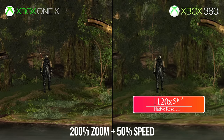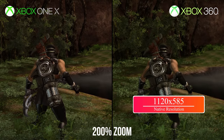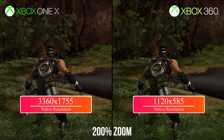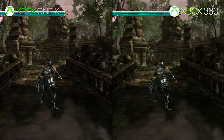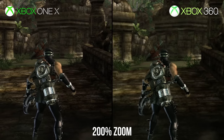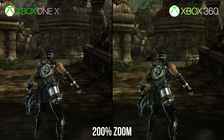This is where Xbox One X comes into play. The original version on 360 runs at just 1120 by 585, but on Xbox One X the resolution sees a 9x boost to 3360 by 1755. Thankfully, while the original resolution was indeed very low, 2x MSAA was utilized — and this of course applies to Xbox One X as well.